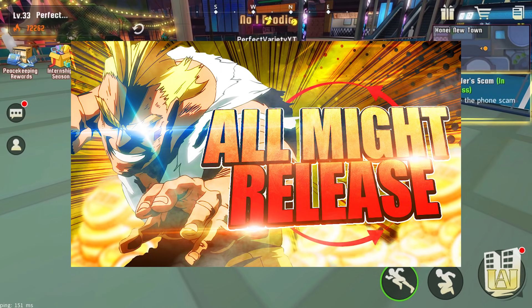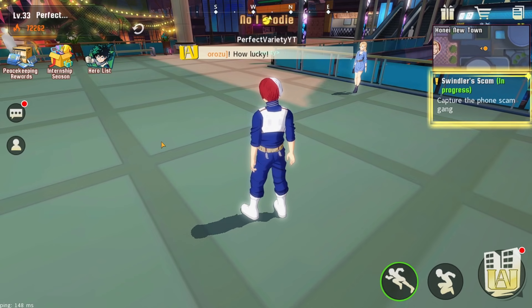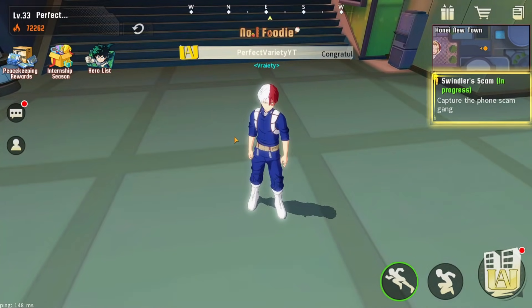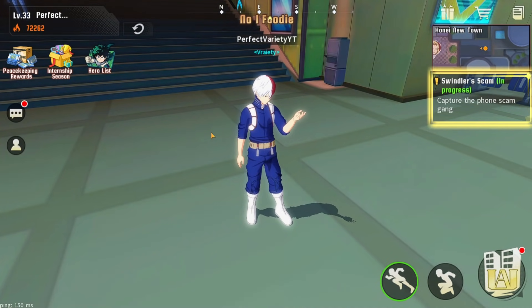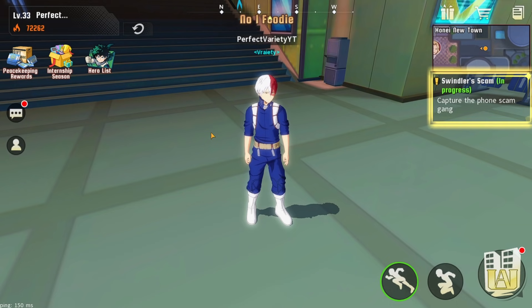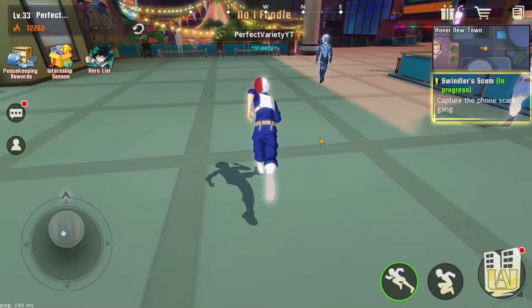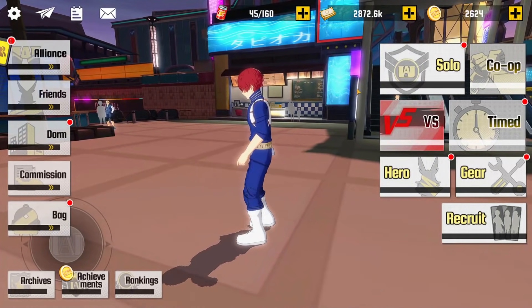I'm really bummed out right now because as a free-to-play player, they just announced All Might, which was very quick — I expected him to be at least a couple of weeks away. The meta for PvP could stay this way for a while before they need to change it. A lot of people are probably going to be summoning because it's All Might after all, but now I have to make the choice between Aizawa and All Might — unless I take the spending route, which I'm very tempted by but trying to hold myself back.